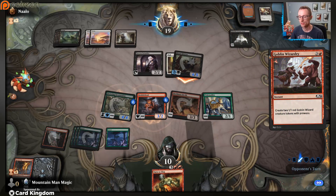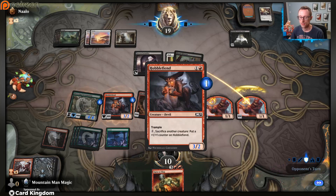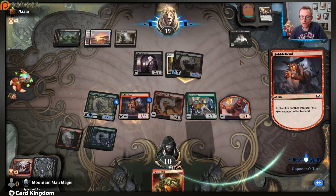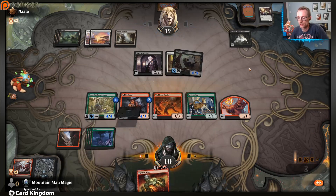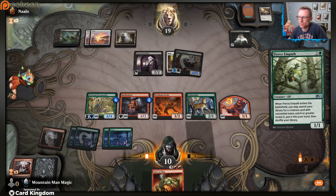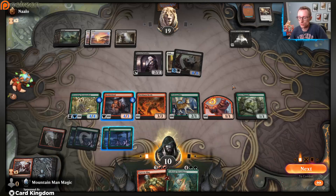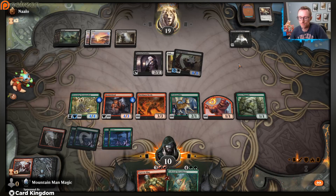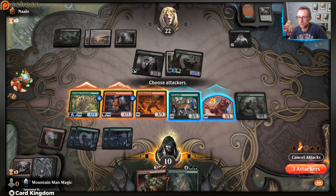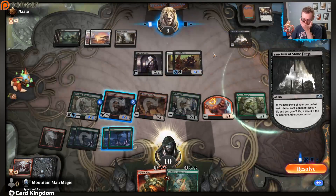One chump blocker down. We can throw Pride Malkin in front of it next turn. Red land please - please. Fantastic! Well it gives us two more chump blockers. Start hitting for damage, trying to slow them down a bit. Hit them with the resolve. Pass to attackers - there you go, you did it. Play Goblin Wizardry. Go to blockers at some point and make our Hobble Fiend bigger. Now Hobble Fiend can attack too because it's bigger than Tavern Swindler's defense.